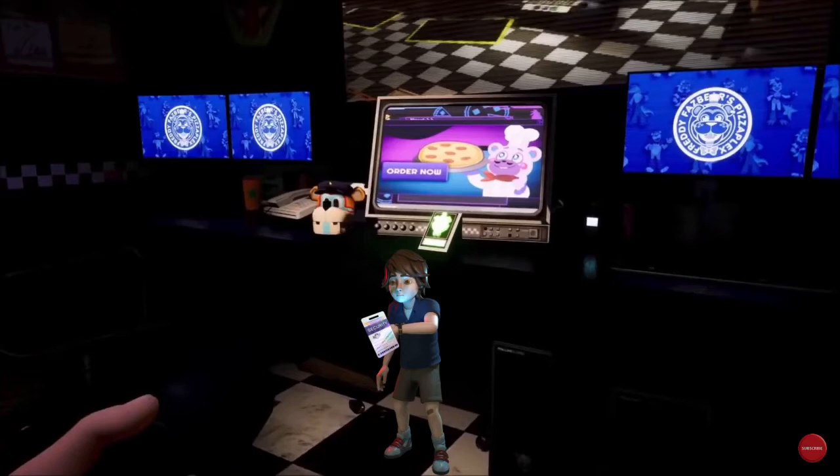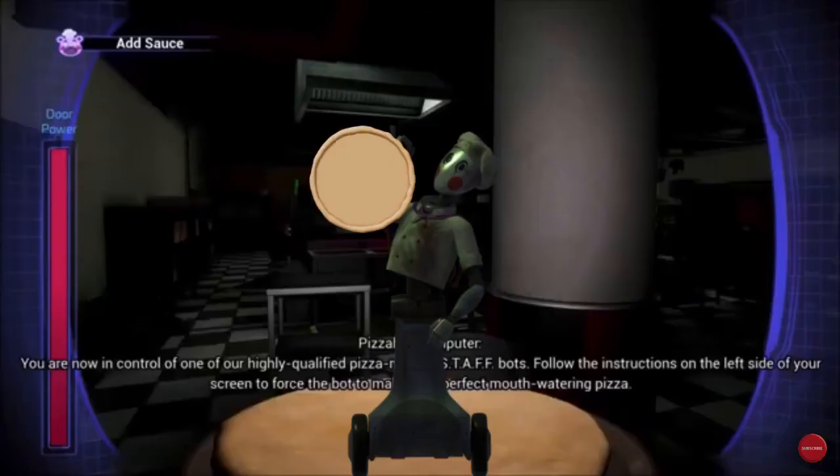Welcome to Freddy Fazbear's Mega Pizzaplex Quick Delivery Virtual Ordering System. Congratulations, you have qualified for a free Supreme upgrade. Additional charges may apply. Let's get started. You are now in control of one of our highly qualified pizza making staff bots. Follow the instructions on the left side of your screen to make your perfect mouthwatering pizza. How would you rate your experience so far? That's great to hear. Now let's get started.